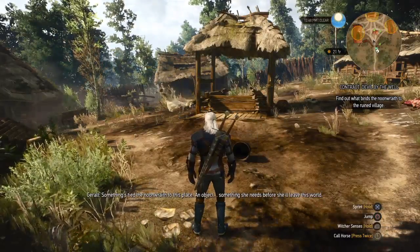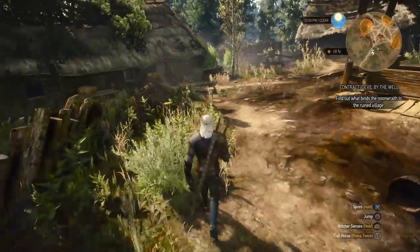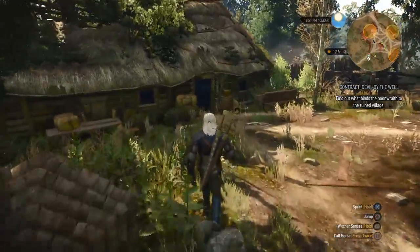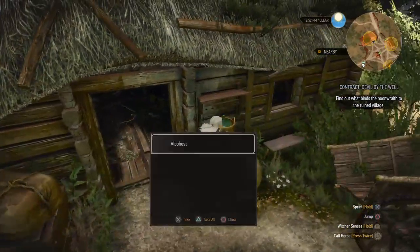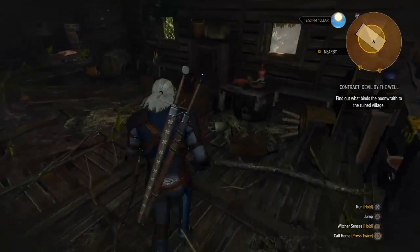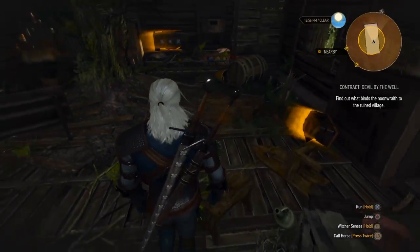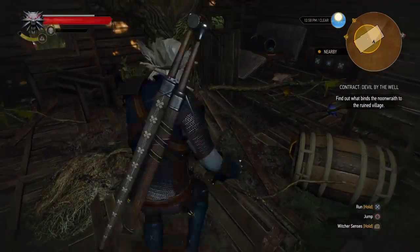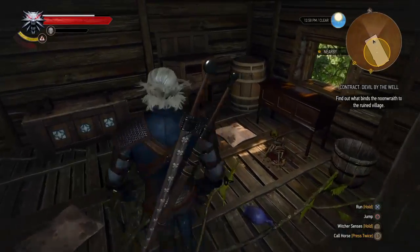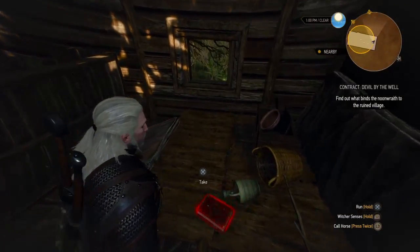Noonwraiths are held in this world by some object. Something has tied the noonwraith to this place — an object, something she needs before she'll leave. We don't want to fight her just yet, so we loot the area. We find a quest item and a big treasure chest containing a black magic doll and a book, which is also a quest item.